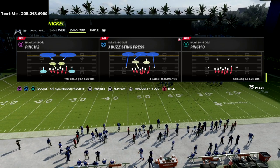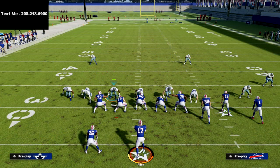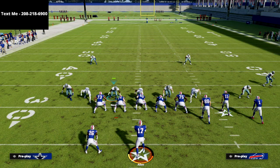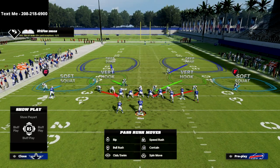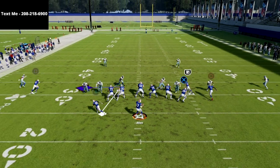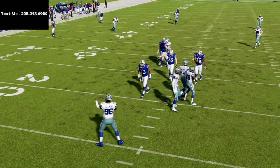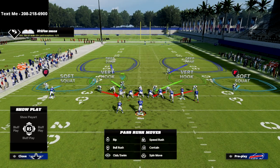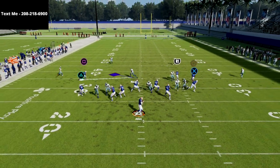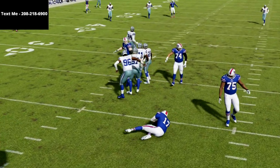Later we're going to come out in Dime 146 flipped. So I'm just going to show you these two pressures. The first one is Pinch 2 flipped. All we're going to do from an adjustment setup is base align and press. We're going to stand kind of right here with our user, and at the snap of the ball you're going to get crazy pressure — oftentimes you'll be able to get A-gap, left edge, and right edge pressure. They're going to have a ton of challenge stopping this blitz. I'm basically doing a swerve mechanic with my user.